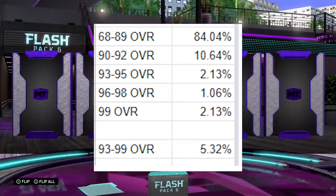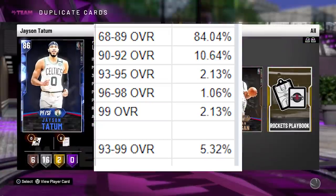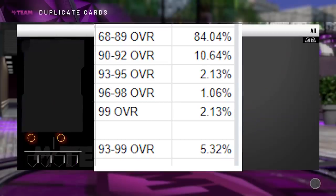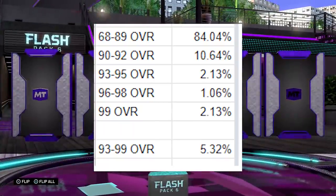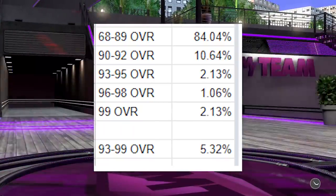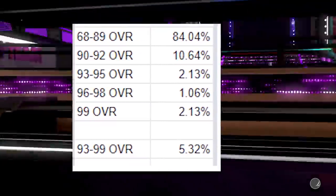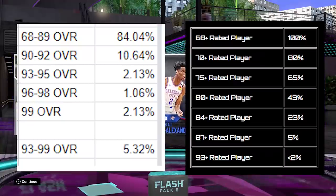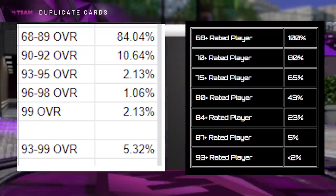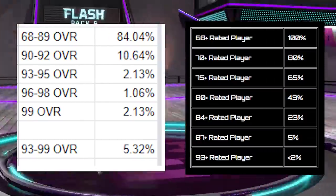Grouping the bronze through ruby tiers - that's 68 to 89 overall - most of these cards are quick sales this late in the season. We pulled these zero-value cards at a rate of 84% across 94 packs - an 84% chance of pulling a card that has no value. We did pull 10 amethysts at a rate of 10%, roughly one out of every 10 packs, but current amethysts have very little value in auction - a couple thousand at best.